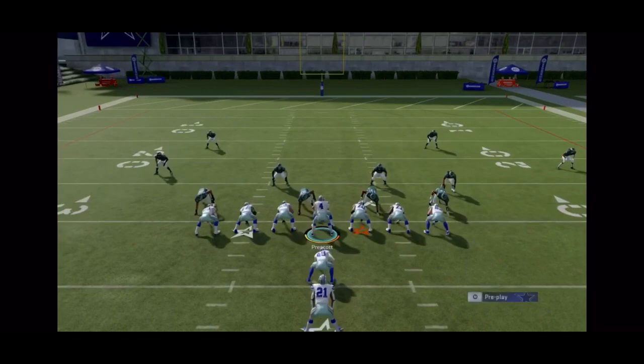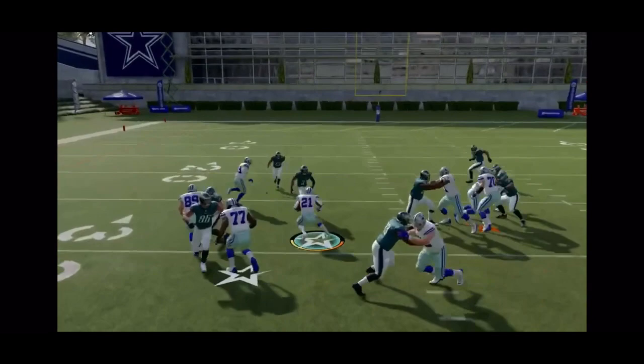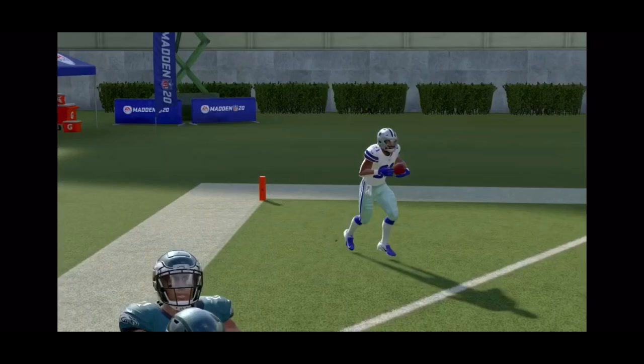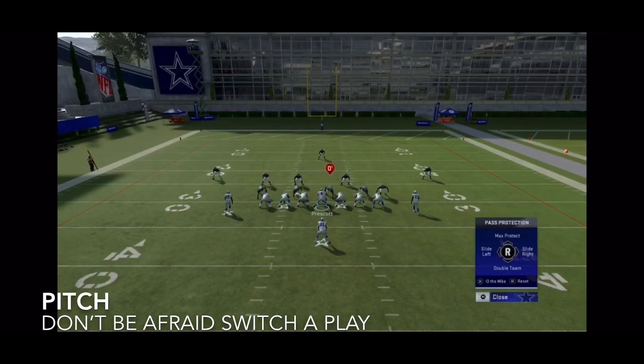Here's another outside run. Instead of running to the right, I'm going to audible and run to the left. I'm going to double team the defensive end on the left side. Watch how it goes — snap, and it is an easy read. Cut to the left and you go straight to the end zone. Simple, fundamental run game.